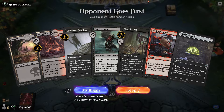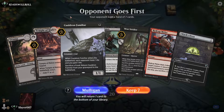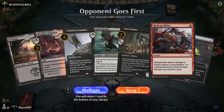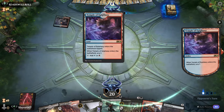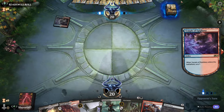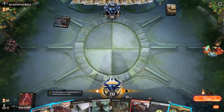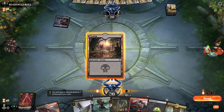Alright guys, we are playing Rakdos Sacrifice 2020 — February 2020 edition. This hand is fine: we have the Witch's Oven, we have the cat, and we have protection against Mono Red, so we'll try this. That looks like a Temple of Epiphany — this might be very interesting.